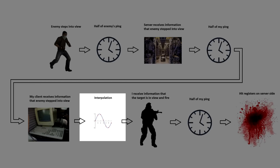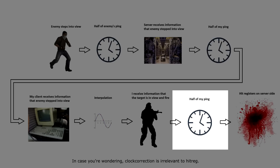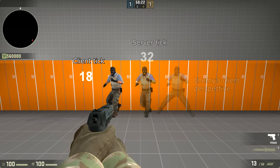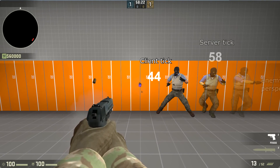Next, interpolation, which causes me to see the enemy after an additional tick. After I finally see the enemy under my crosshair, I fire. This information takes another half of my ping to reach the server, at which point the server registers the shot. These delays add up to the differences between when I see the enemy, where the server sees the enemy, and where the enemy sees himself.